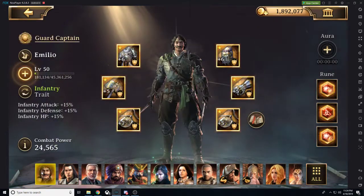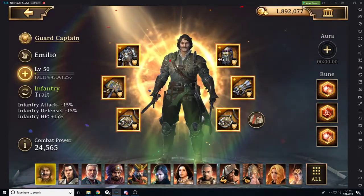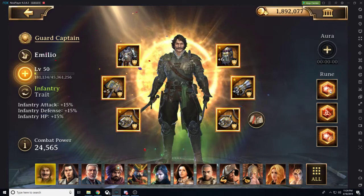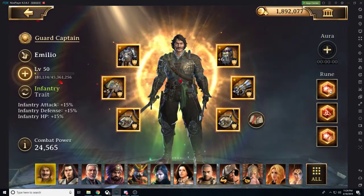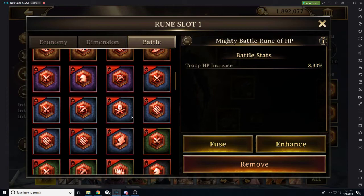We're going to look here at our guard captain. You'll see we have orange runes — they're all bright, flashy, and gold. So let's talk a little bit about what this means. We'll notice there are different types of runes, and we'll start from the bottom and work our way up.